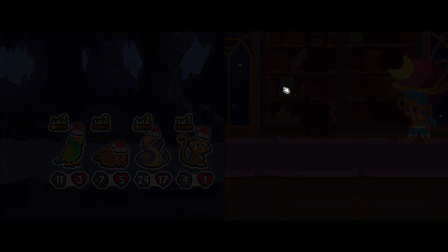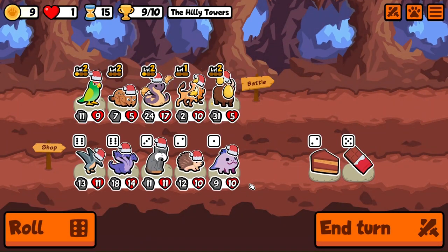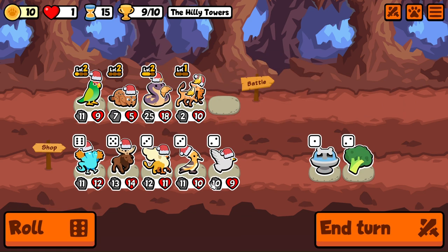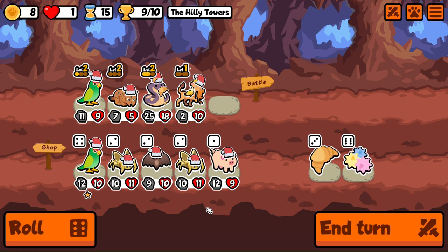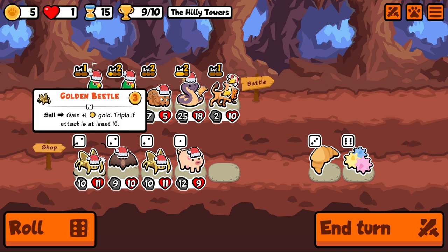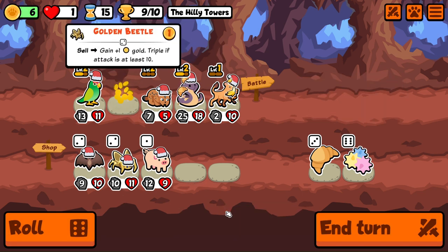Definitely sell and add the chocolate cobra. Come on, give me another parrot. I feel like if we go parrot there — didn't notice this: triple if attack is at least ten! Buy that, sell it — yeah, this is now basically giving me extra gold every time I buy and sell it. That's dirty handy.